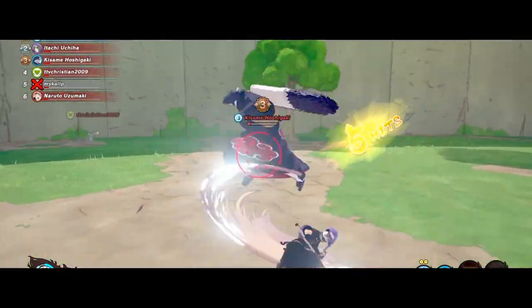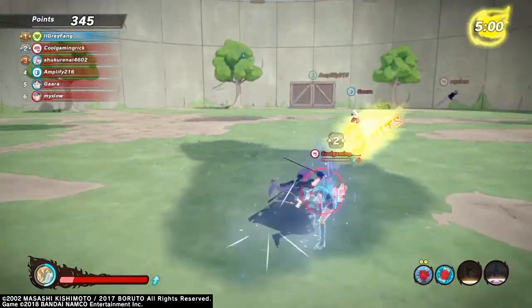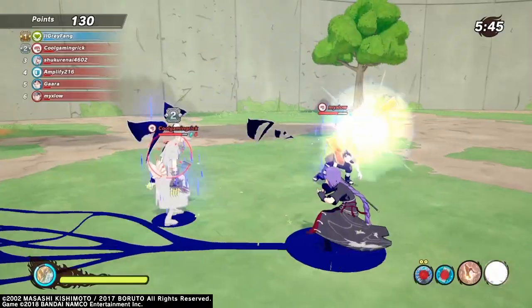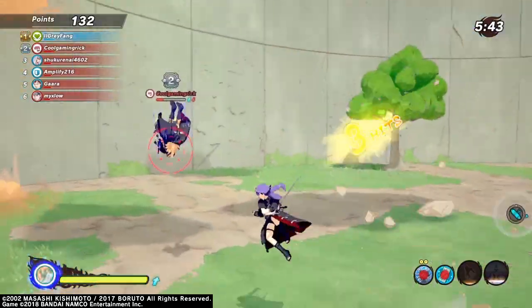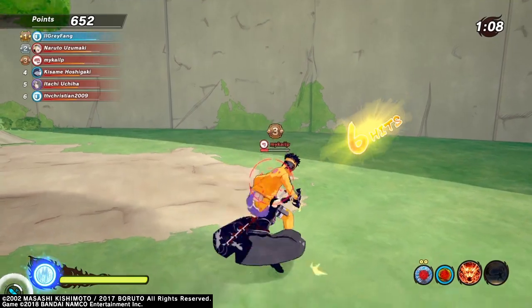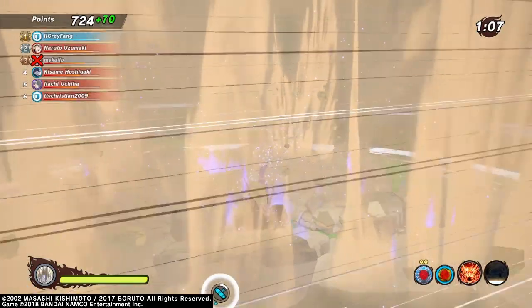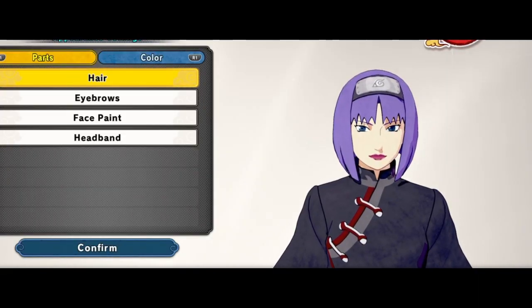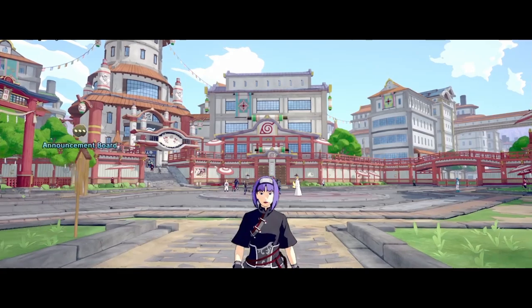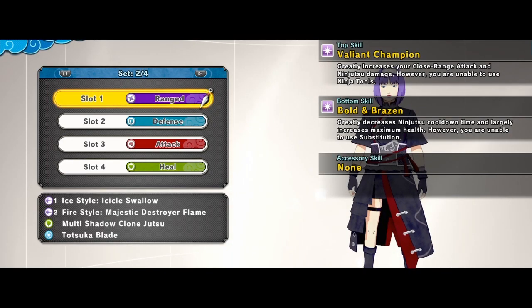The Black Crane outfit is officially out in Shinobi Striker — go get your hands on it. I know you can't sub or use ninja tools, but this outfit is actually extremely broken: high risk, high reward. It capitalizes a lot on one-shot and high damage builds. In today's video we're going to do an overview of the new Black Crane outfit. Even if you don't like it, we all have to admit this is probably one of the best-looking outfits added to Shinobi Striker in a very long time.